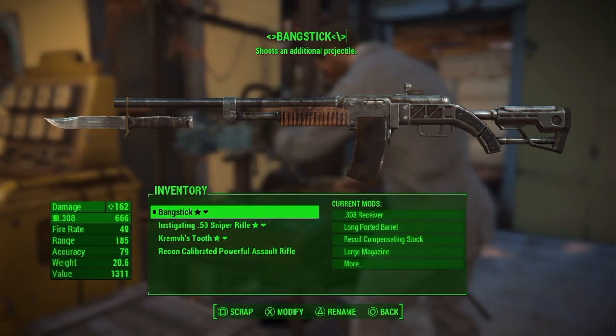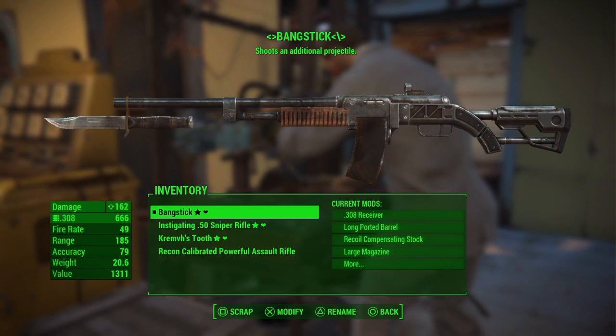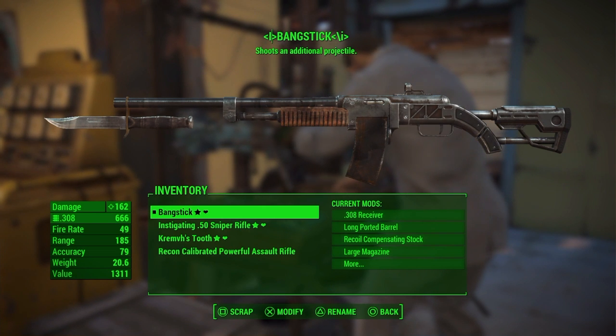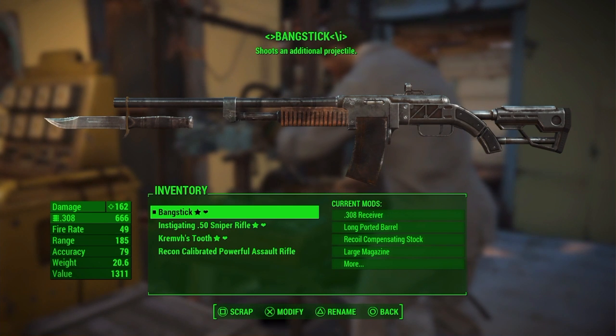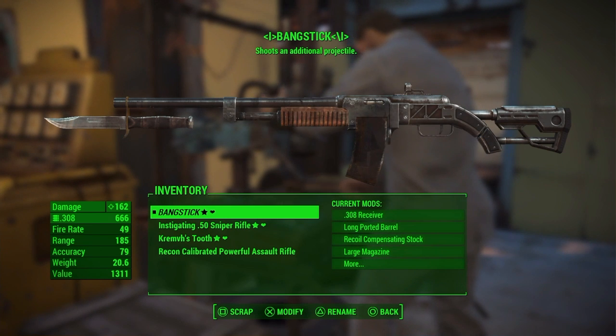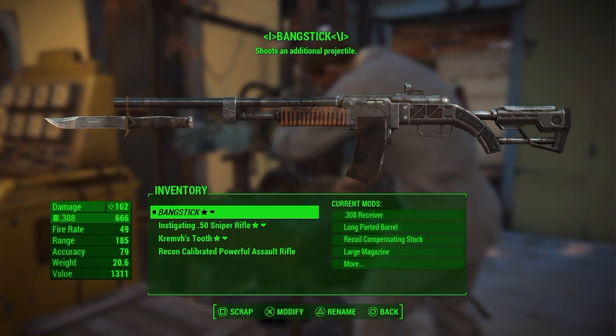I find this helps me when I'm selling items to vendors, so I don't accidentally sell my primary weapon. You might think the heart and the star would be a big enough giveaway, but it's also nice that it's differently named. If you put a small hyphen at the front of the name it will actually move it to the very top of your inventory list, which makes life a bit easier.